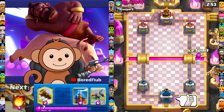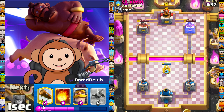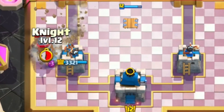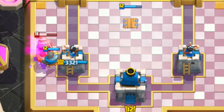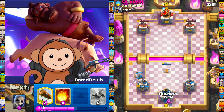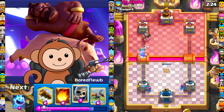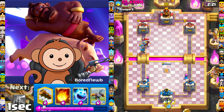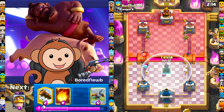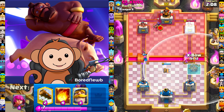Thumbs up for good luck. Ice chip for damage. Let's get a tesla in the middle — I think that's a decent spot. It looks like he's running a drill. The knight should be able to tank this. I'm pretty sure it's a miner deck — anytime I see a drill it's usually a miner control deck with wall breakers and drill. He's running miner, so let's go expo.